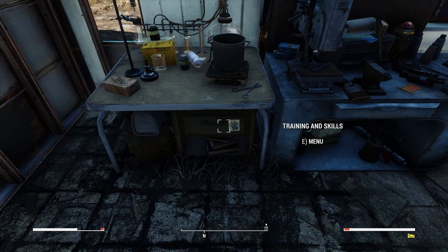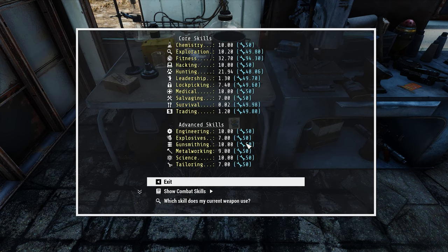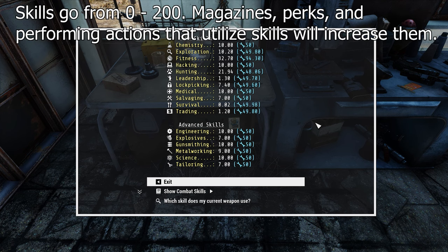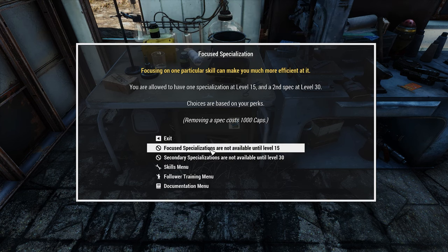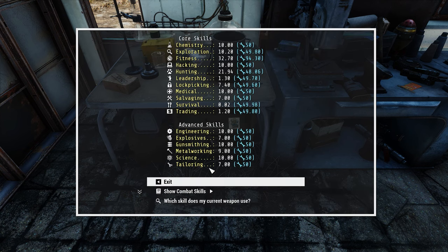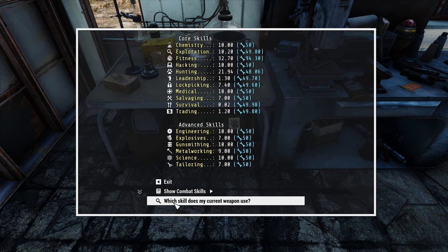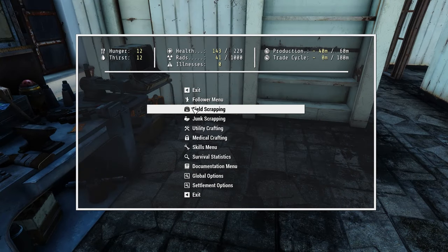Down below the chemistry crafting bench, you'll notice a training and skills option. You can go into the skills menu and see what your skills currently are. Unlike the base game of Fallout 4 which just has perks, Horizon also has skills. For example, lockpicking a safe or a door out in the world would increase my lockpicking skill by a small amount, and harvesting enemies gives me a small bonus to my hunting skill. You'll also notice in the skills menu that you can select a specialization — these come at level 15 and level 30. Once you meet the level requirement and perk requirements for a given specialization, you can unlock it and it will give you bonuses based on the weapon you're using. You can access this same menu out in the field by going into your field kit and going to the skills menu.